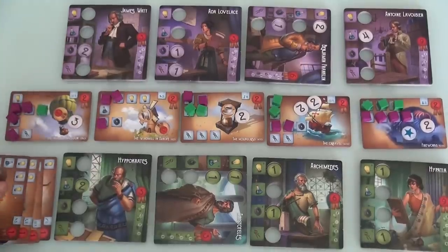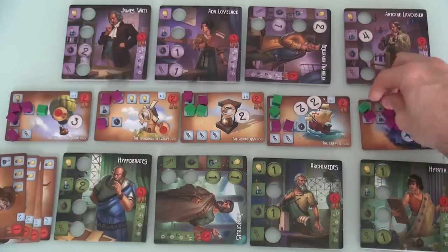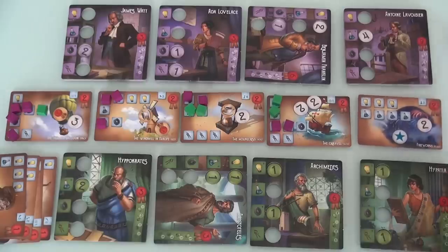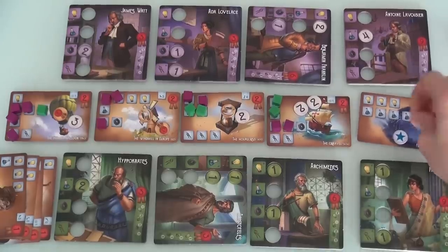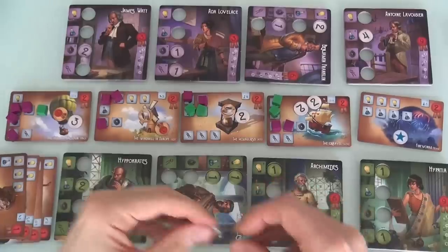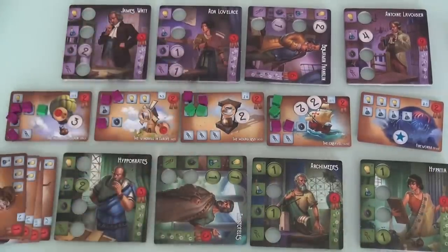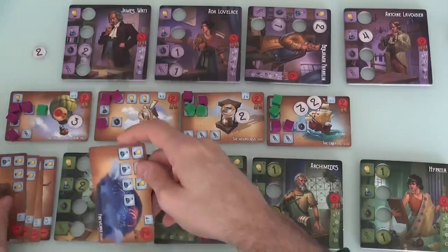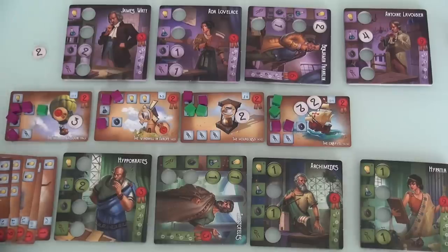Jen could take this card for two points and start her own set, or a level two on somebody, or a wild card. I think Jen is eyeballing less trying to make runs like me — she's going to be able to use this for a first or second step on somebody. But she'll worry about that later. And I will take what I really secretly wanted — I had to pay for it, but now my run is almost complete. Hurrah!